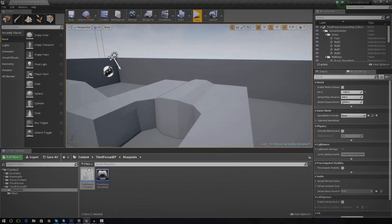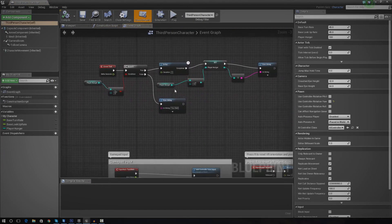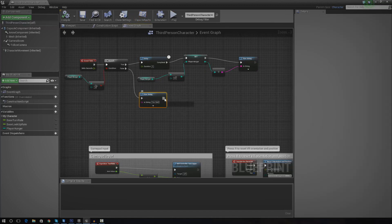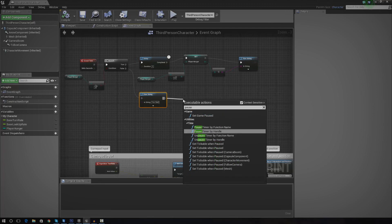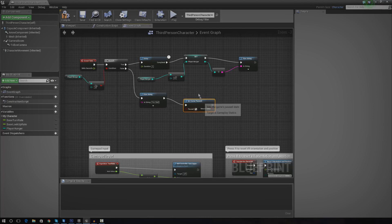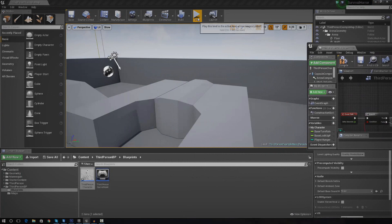First things first, I'm going to open up my third person player. When you actually die, we check every frame using event tick to see whether or not the player has more than zero hunger. Right now it just prints a string. So what I'm going to do is drag that off and just set the game to pause. The reason for that is to pretty much stop the player input so the player can't do anything once he runs out of food.